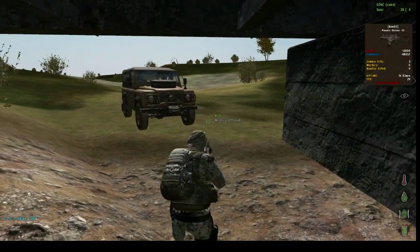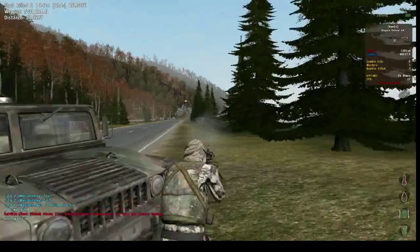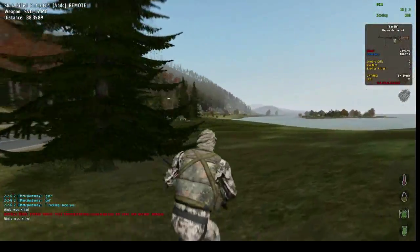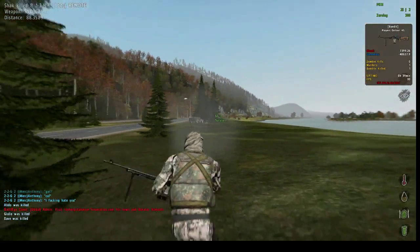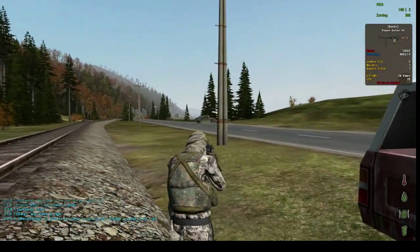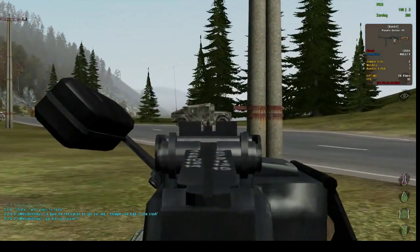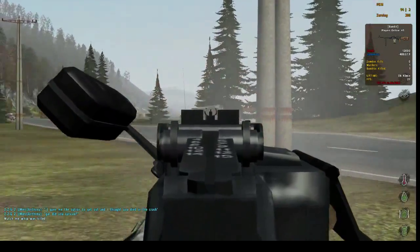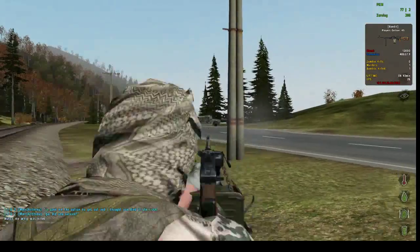I'm currently using the PKM as a heavy assault rifle. I prefer to use it in semi-automatic as opposed to automatic to keep the accuracy. It's basically an AK crossed with a Mosin. On this gun you can use the zeroing feature — just press page up or page down to change the default range. Let's go ahead and check the semi-automatic accuracy. As you can see, it wobbles around, but certainly a lot less than in full auto.